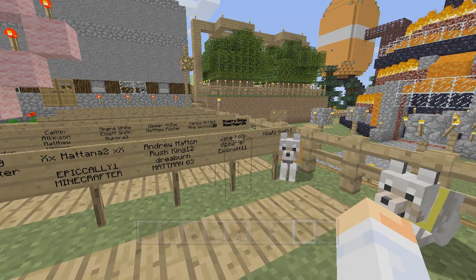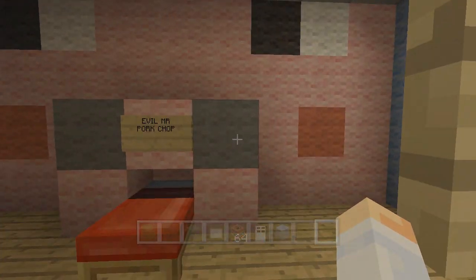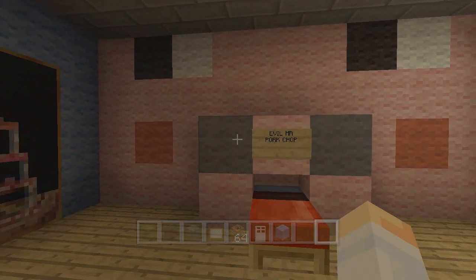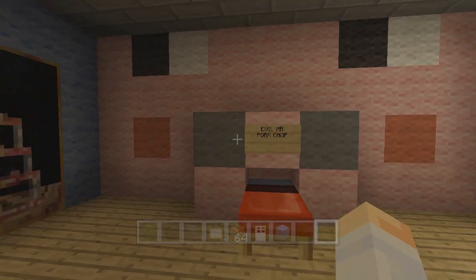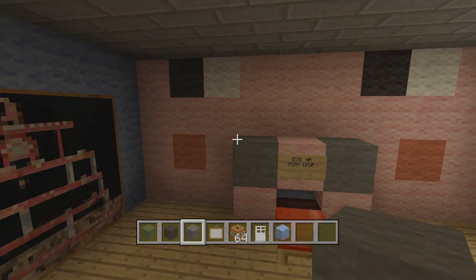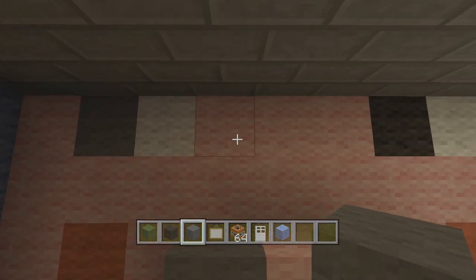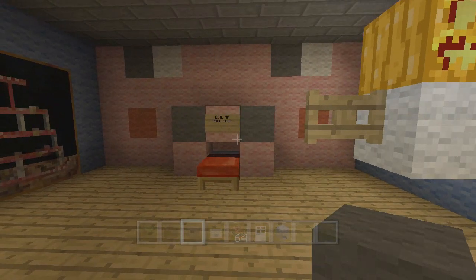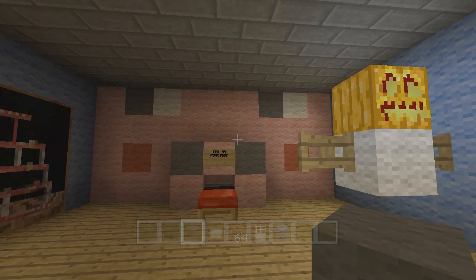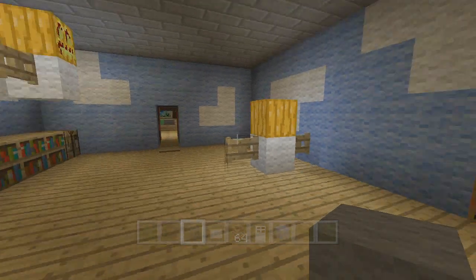The first thing we're going to fix is the pig features. These were originally black back in video 67 — the eyes and snout were black — but I've been to Stampy's world and I can tell you they are now gray. We're changing these eyes and snout to gray. Other than that, I don't think I made any other mistakes in this room.